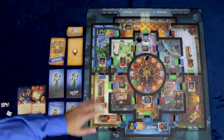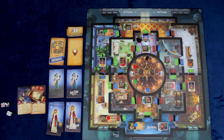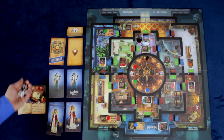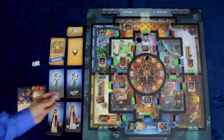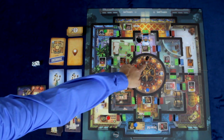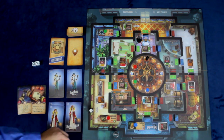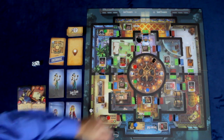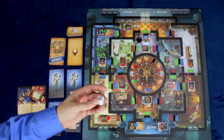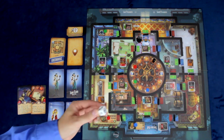I'll explain how you liberate treasures in a minute, but let me finish walking through the rest of a single player's turn. Once you've completed your actions, you roll the Professor's dice. There's a clock die, which moves the timer either one or two spaces. There's also a second die that either moves a treasure back on the clock or moves the Professor.